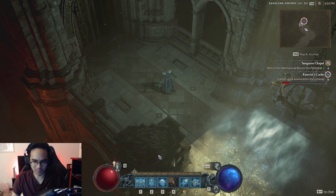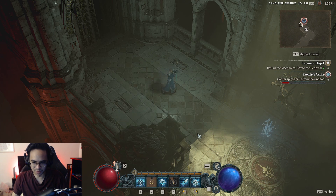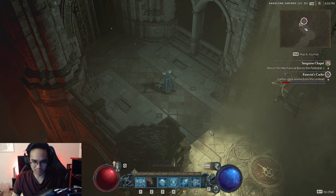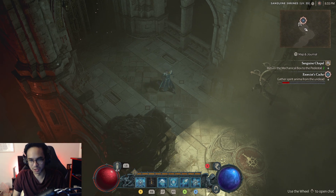Next is Ice Blades, which summons a Conjuration of Ice Swords — they just run around and attack things. And our Ultimate is Deep Freeze, just like in part 1 which I already showed you.